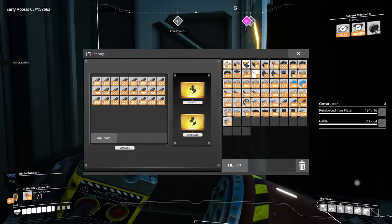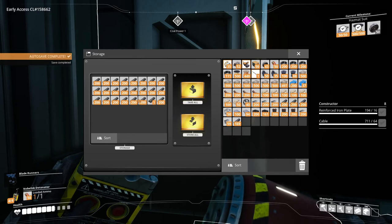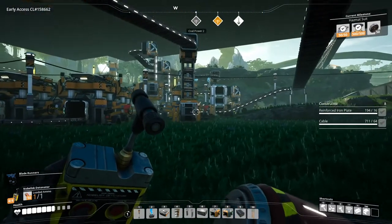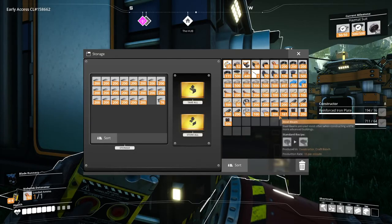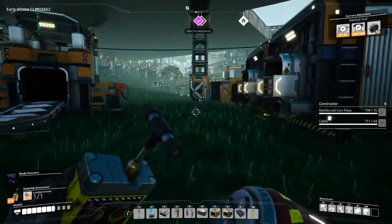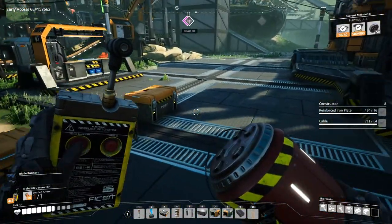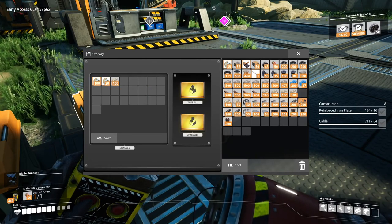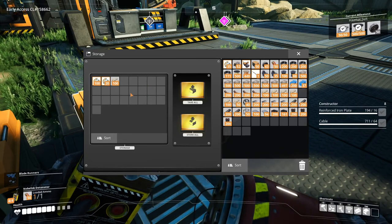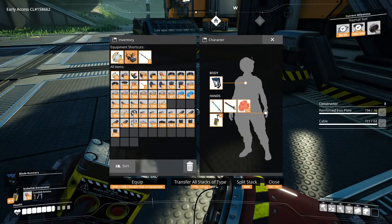Or two additional stacks. Let me make sure we have a full stack — all of these are full stacks. I think that's it. We can get rid of the encased industrial beams — actually, we'll put them over here. We do have lots of nuts. We'll keep two stacks of encased industrial beams with us, just in case.